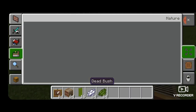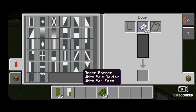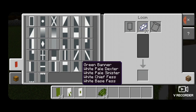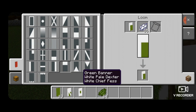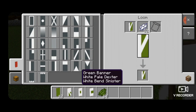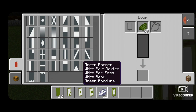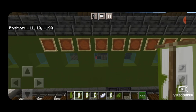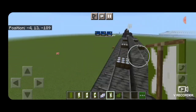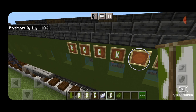Make banners using a loom with a green banner and white dye. For the word ROCK, make four banners: first — vertical on the left, top half white, diagonal; second — vertical on the left, vertical on the right, horizontal on top, horizontal on bottom; third — vertical on the left, horizontal on top, horizontal on bottom; fourth — vertical on the left, a diagonal, and the other diagonal. Switch to green dye and put a green border around all four banners. Place them on the item frames from the left to spell out ROCK, delete the item frame in between the two words, and repeat on the other side.